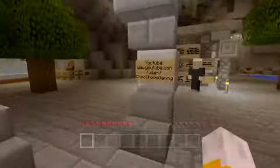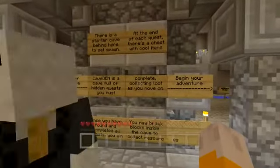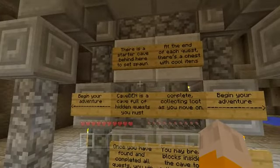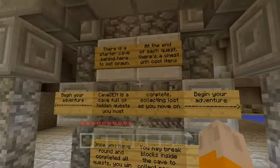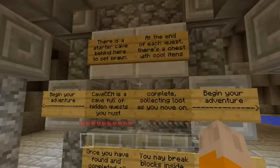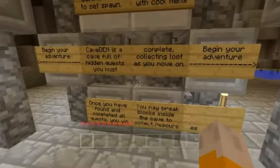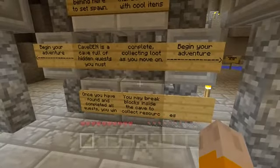The rules say there is a starter cave behind here to set spawn — we should definitely do that. At the end of each quest there's a chest with cool items. Cave Den is a cave full of hidden quests you must complete, collecting loot as you move on. Once you've found and completed all the quests, you win. You may break blocks inside the cave to collect resources.